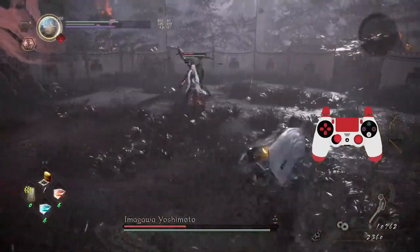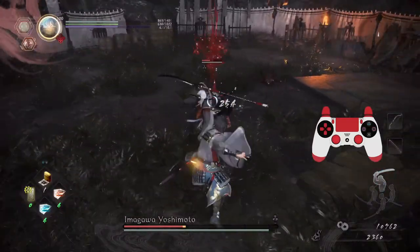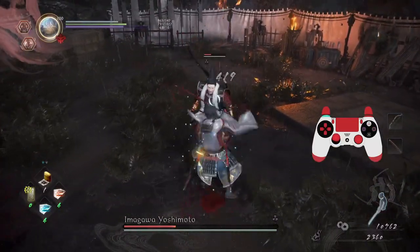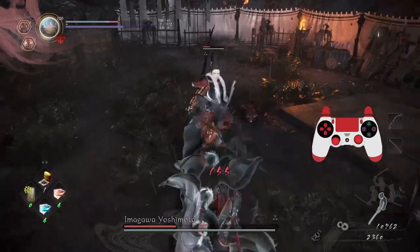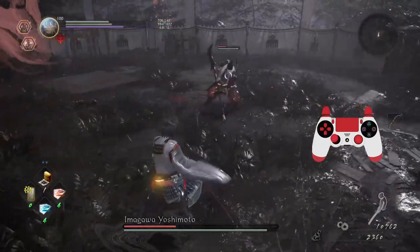I'm too far away to get that burst attack. He's shooting arrows. He's charging once, twice — I can go in for quick hits. Oh my god, he interrupts me. What the heck do I do? How do I deal with that?